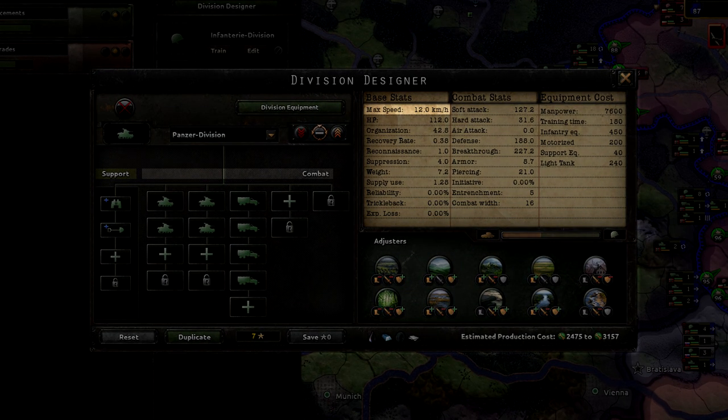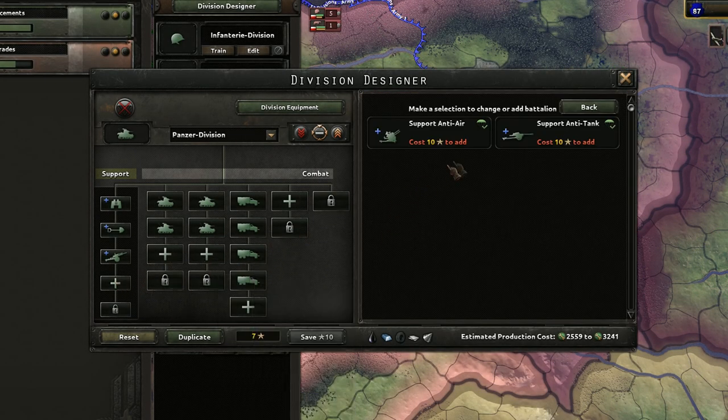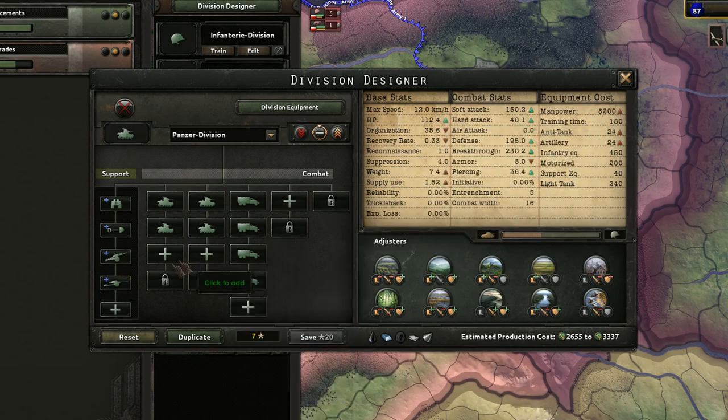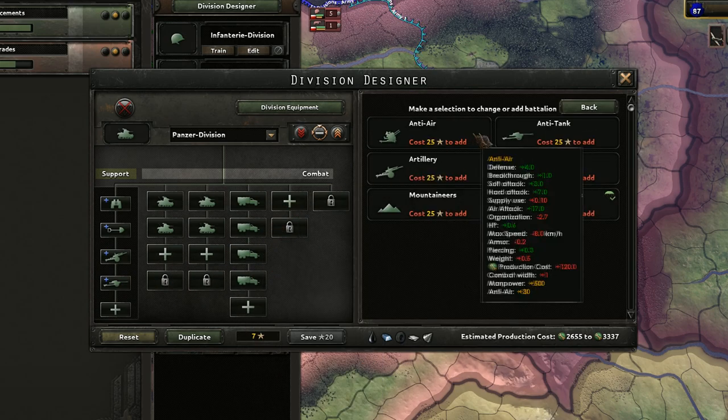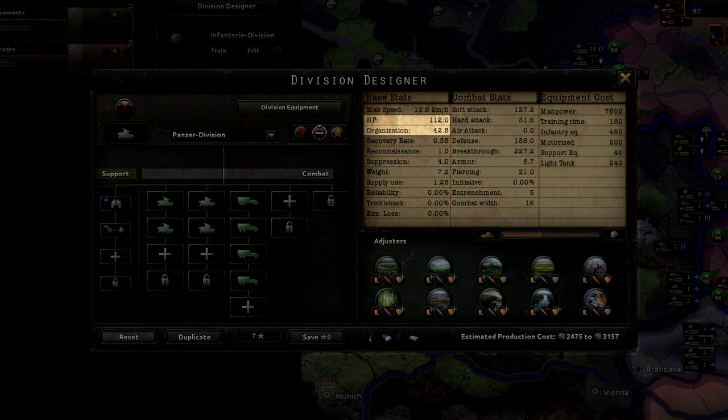Max speed is the speed at which your division will move under ideal conditions. Note that support companies do not affect the speed of your division at all, and this is one way to add artillery or anti-tank assets to your fast divisions without slowing them down.